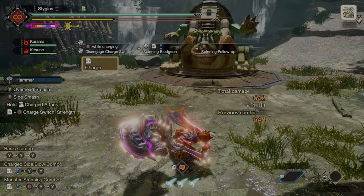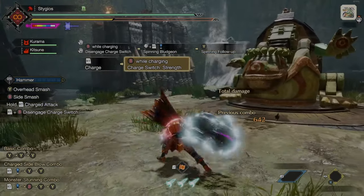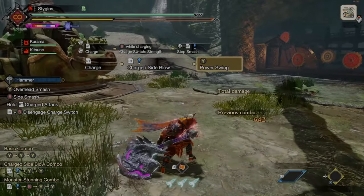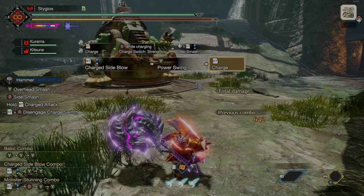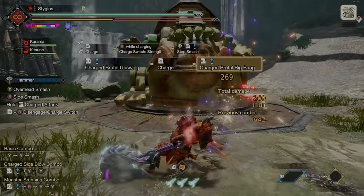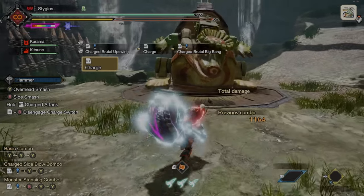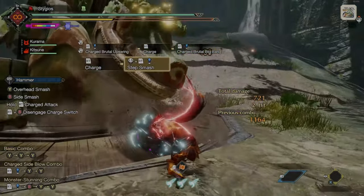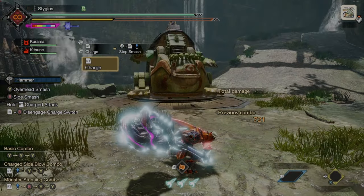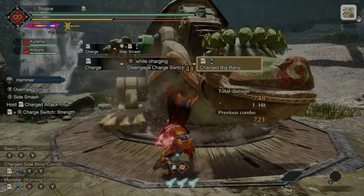If we hit B whilst charging, we can enter our charge switch, and that's going to give us some different moves that might be better based on the situation. The first one is going to be a side blow with a power swing, the second one is a strong uppercut, and the final one is that Big Bang Finisher. The moving charge attack at level 3 is going to be a step smash. Whilst in charge mode, if you want to disengage, you can just hit B to disengage and then move into your charge attacks from there.